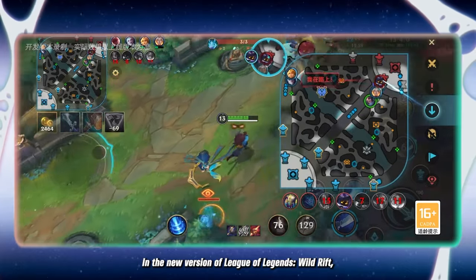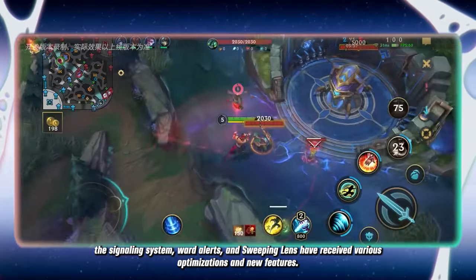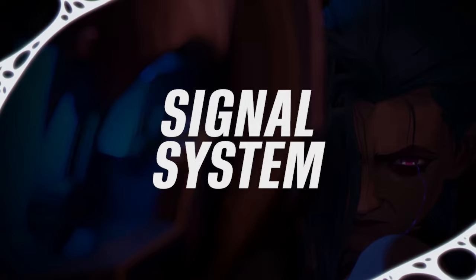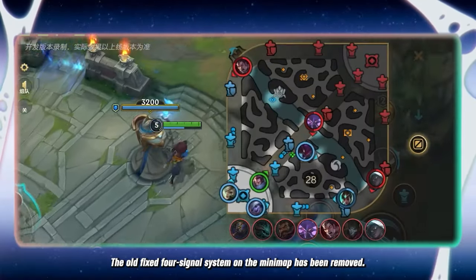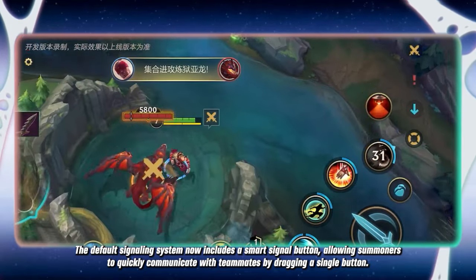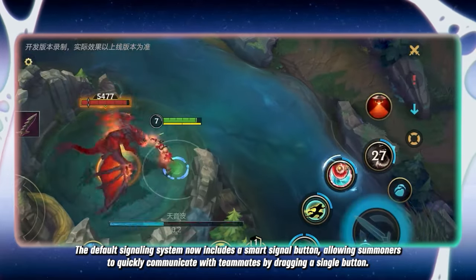In the new version of League of Legends Wild Rift, the signaling system, ward alerts, and sweeping lens have received various optimizations and new features. The old fixed 4-signal system on the minimap has been removed. The default signaling system now includes a smart signal button, allowing summoners to quickly communicate with teammates by dragging a single button.